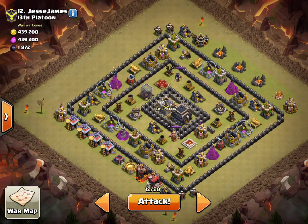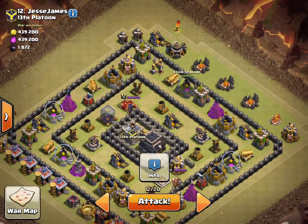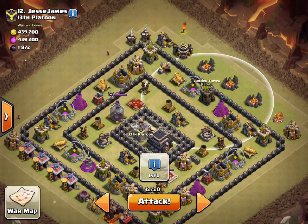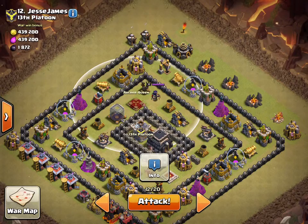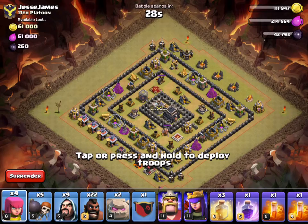I'll use two Poisons to take out the Clan Castle troops, then do GoHog from this side. My plan is to break through these walls, have the Golems soak damage, take out the Archer Queen with my kill squad, then send in my Hog Riders. In my army I have three Golems including Clan Castle, 22 Hog Riders, nine Wizards, five Wall Breakers, four Archers, three Heals for the Hog Riders, one Rage for the kill squad, and two Poisons. Both heroes are level 11.